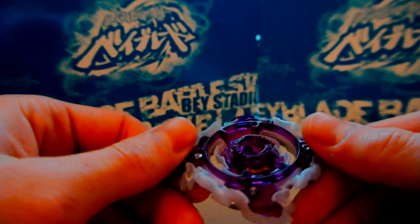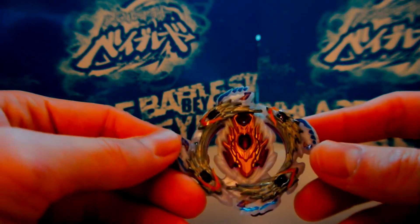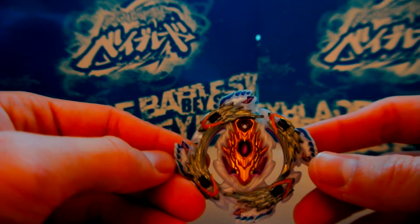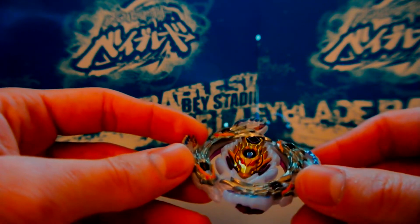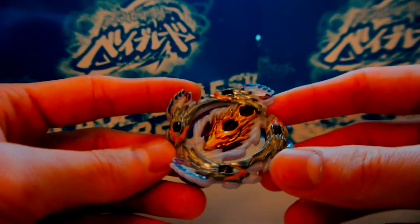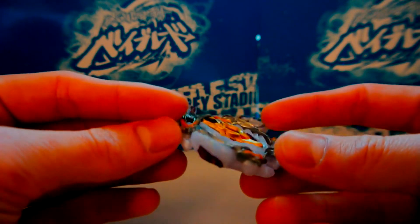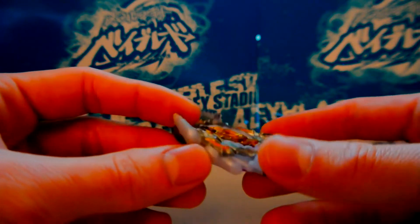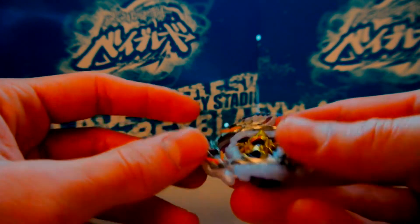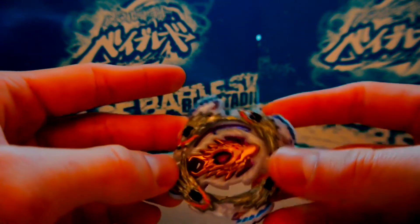This combo is pretty good at bursting Hell Salamander Bearing, and it'll occasionally burst things like Hell Salamander Atomic or outspin them, just because Bloody Longinus actually has some smash attack. Because of the way the contact points are shaped, it's able to use high RPM to push opponents downward into the ground due to its weird raised shape, which sometimes allows it to destabilize opponents.